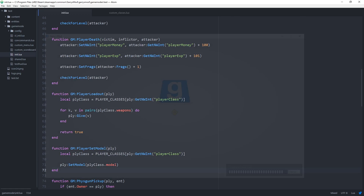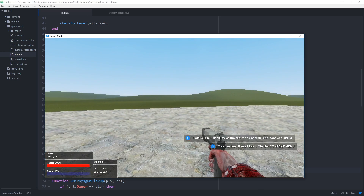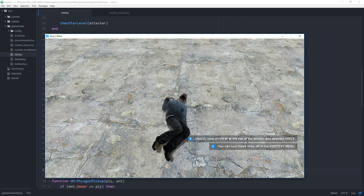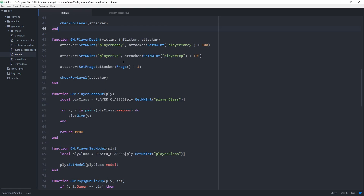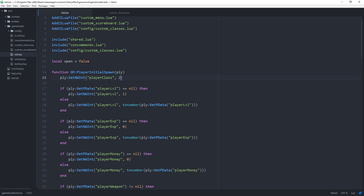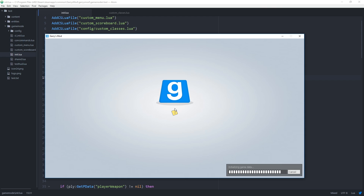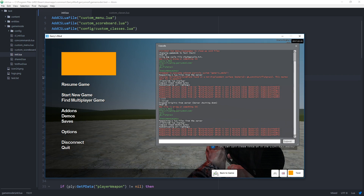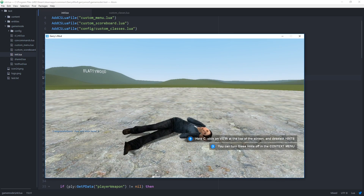Let's head into game and test this out. Once in game, we can see that we have the weapons set in the config for our current class. Running 'kill' in console shows that our model was also set correctly — the male_01 model. If I go ahead and change the class from 1 to 2 and reload, we end up with a new loadout and a new player model. We now start with the SMG instead of the pistol, and still have the gravity gun and physics gun. Running 'kill' again shows our model is now set to the female model set for the second class.